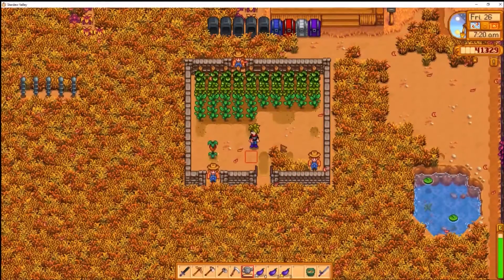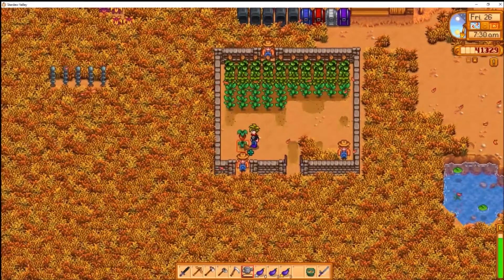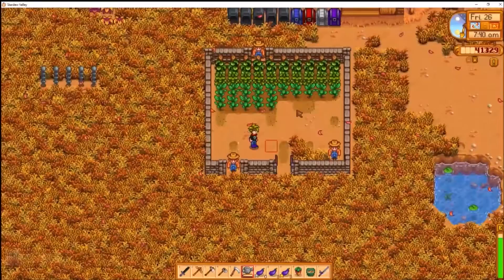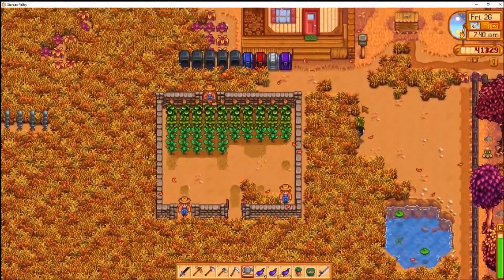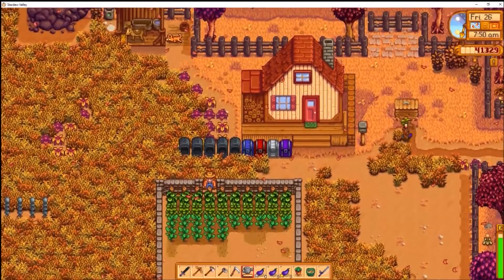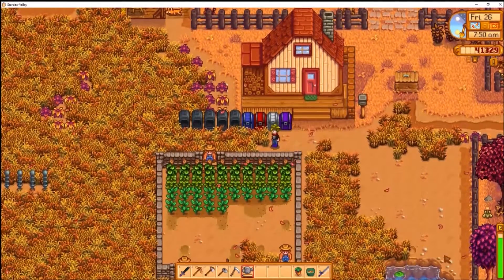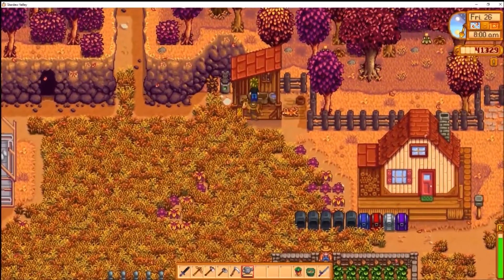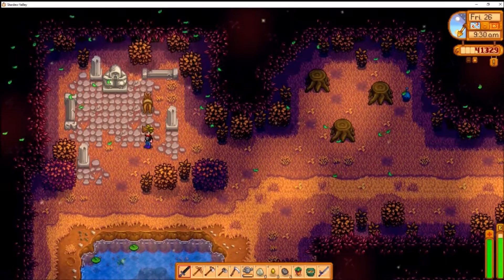Hey everybody, welcome back for more Stardew Valley. I went ahead and watered the crops so you guys didn't have to see, but as you can see the sweet berry is ready to be harvested — finally, the sweetest thing you've ever smelled. So guess what we're gonna do today: we're gonna head over to Master Cannoli in the secret woods and give him his sweet berry so we can get our star drop and have more energy. I'm gonna hop on my horse and let's head over there.